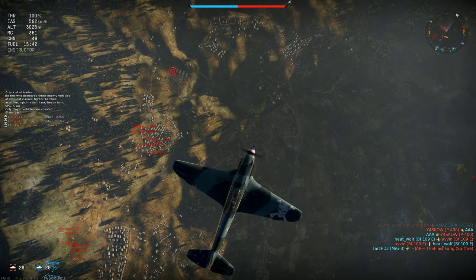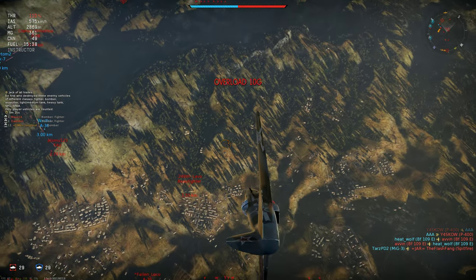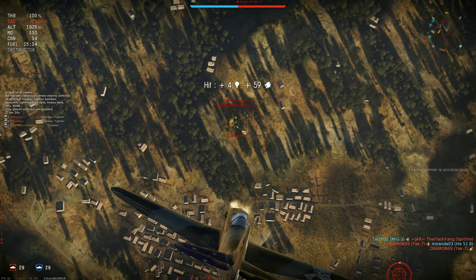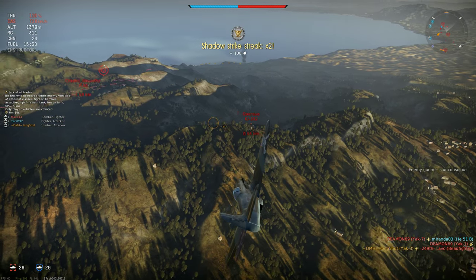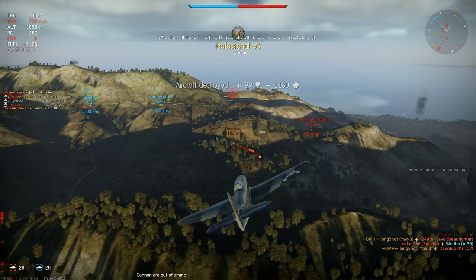Now a Beaufighter below sees me and tries to climb off the deck and engage. This will be a simple kill and it takes me away from the fighter spawn. Because he's low on speed, he's easy to hit with a long burst — exactly the kind of target I'm looking for. And better still, I can extend straight on and engage a Ki-102 with a deflection shot for a second kill.